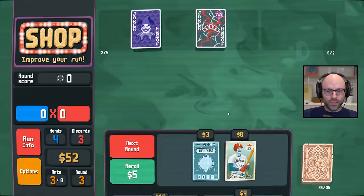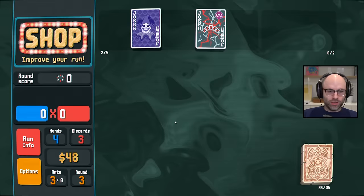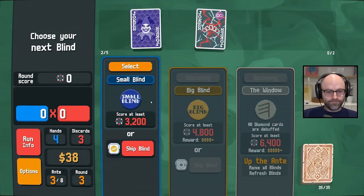I'm definitely not getting a $52 rare Joker. A gold seal is pretty good though, and then maybe some Jupiters — none Jupiters. We'll go Venus out of a sense of inertia. I guess we are voucher-pilled, and I think it's only ante three, so we can afford to chill a little bit. Double my money. Flush? No. Upgrade three of a kind — okay.